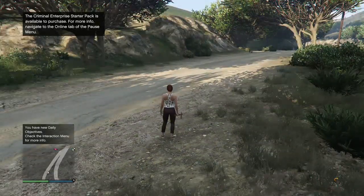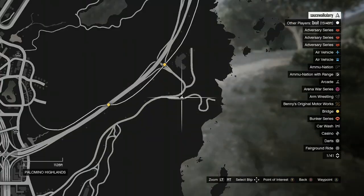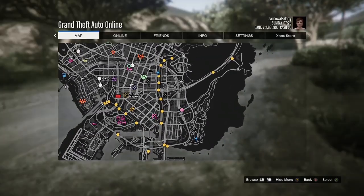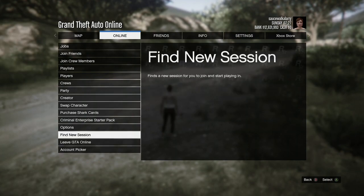When you get spawned inside of a new session, open up your map and check to see if there are any clothing stores in your session. If you don't see any clothing stores, just go ahead and go to Online and go to Find Session.